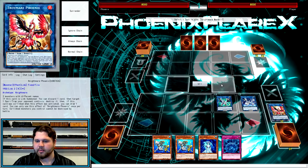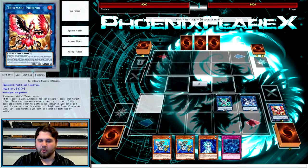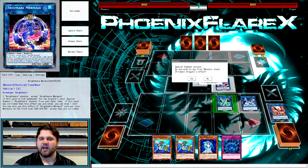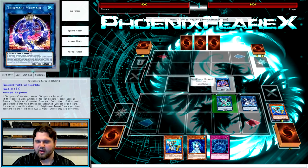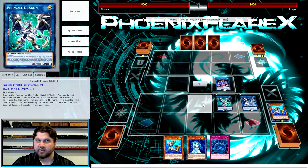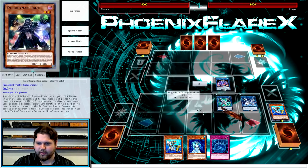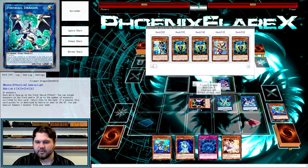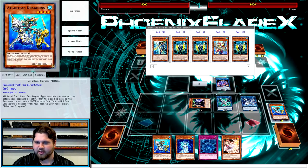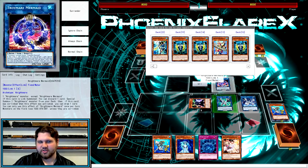Now from here, you're going to link whatever Nightmare you summoned - Cerberus, Goblin, or Phoenix, depending on what side of the board you want to work on and what resources you want to maintain. You're going to summon Nightmare Mermaid. We're not going to use Firewall here, but we are going to use Mermaid, and we're going to discard Dragoons. Here's your daily PSA that Mermaid is a water monster. So we're going to draw a card off this Mermaid, and then Dragoons is going to trigger because it was discarded off Mermaid.